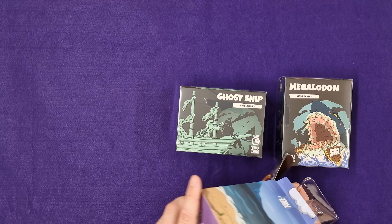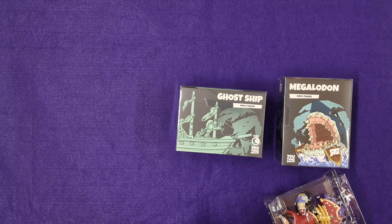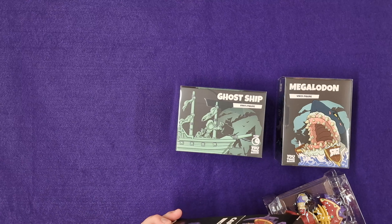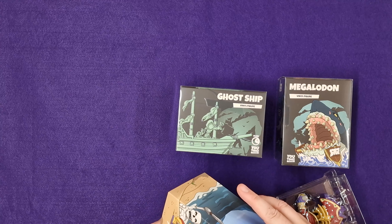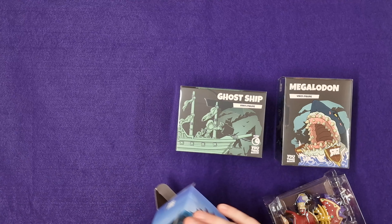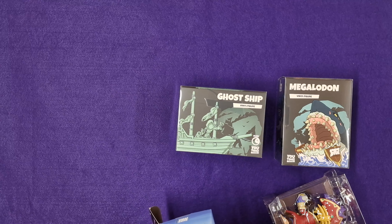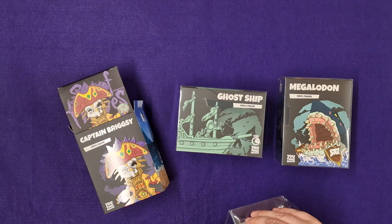There is an inner box which I thought there was. I'm not sure how it comes apart from the outer box though. I don't want to damage it - why is it stuck inside? That's weird. So like I said, there are two boxes and they are separate, but they're so well fitted inside I'm scared to take it out because I can't get it back in. But let's have a look anyway - so there we go, here's Briggsie.